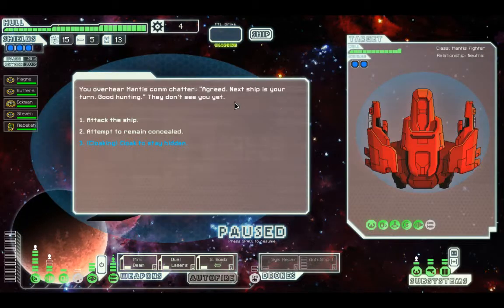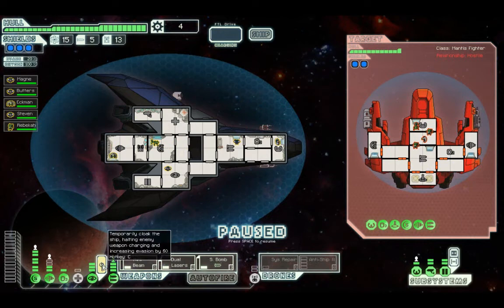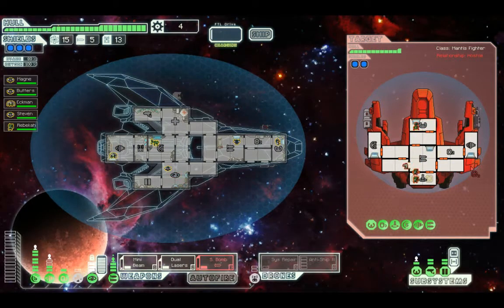Mantis comm chatter. Next ship is your turn. Good hunting. They don't see you yet. Attack the ship. Attempt to remain concealed or cloak to stay hidden. It's only got two shields. It's got teleporters, but I'm going to be cloaking, so I will go stealth. Destroy the shields. Same pattern as normal, really.